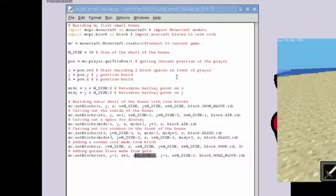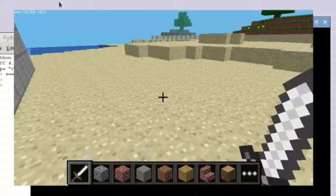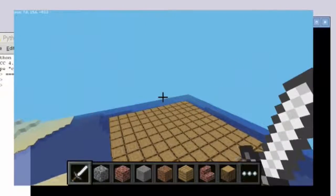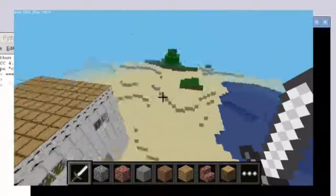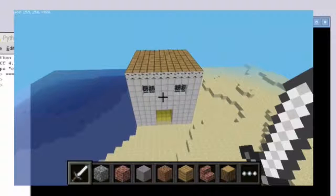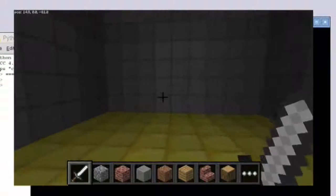I'm going to run that updated code and you should see a house shortly in front of me. Let me go back to Minecraft — there we go. Where's the front of my house? Let me just fly around to find it — right, there's only one side left, so there is my house again. Let me go down slightly and go into the house. I'll drop to the floor — there's my house. Let me turn around.